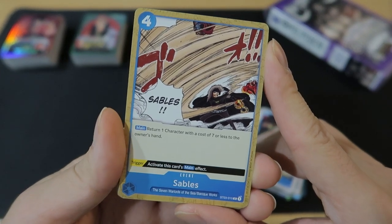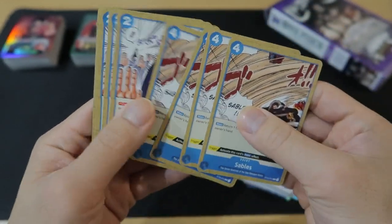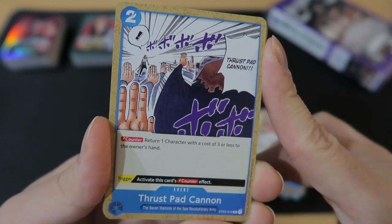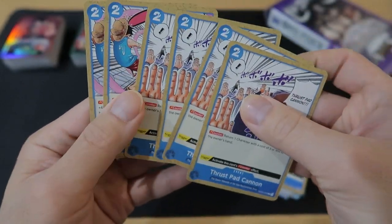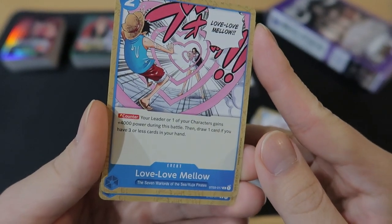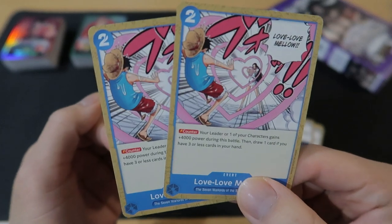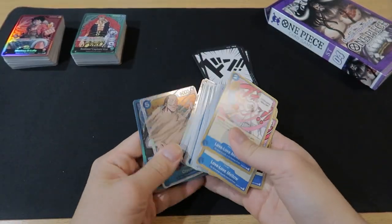For options we got Sables — return one character with a cost of 7 or less to the owner's hand. So from what I'm seeing, blue is a very control type of deck. Trusty Cannon — cost 2, counter: return one character with a cost of 3 or less to the owner's hand, with a trigger effect of activating this card's effect. And then we got Love Love Mellow — 2 play cost, counter effect: your leader or one of your characters gains 4,000 power during this battle, then draw one card if you have 3 or less cards in your hand. A good counter that gives your characters power and lets you draw if you're low enough. That was the blue deck.